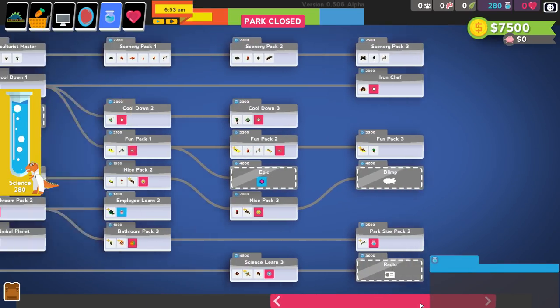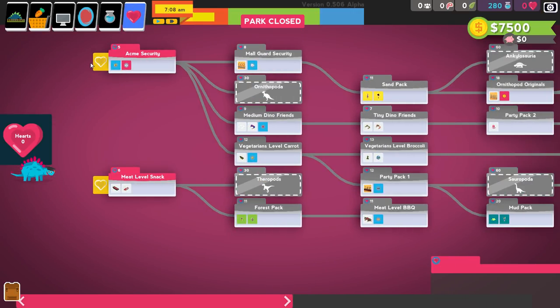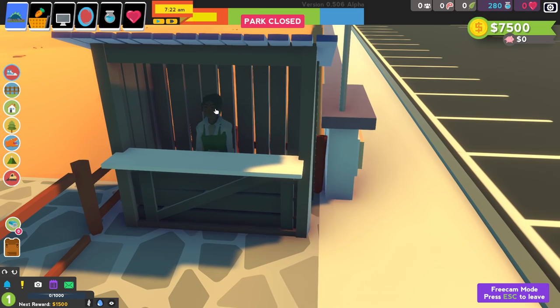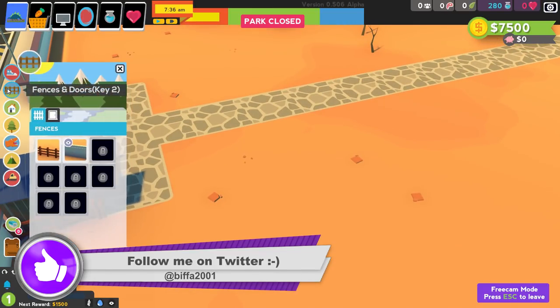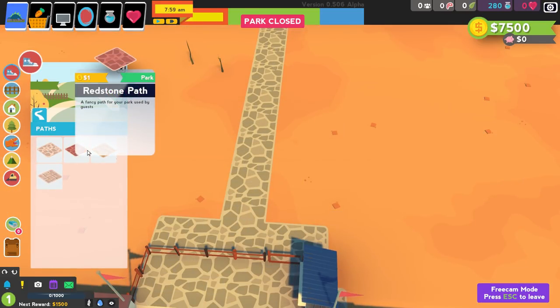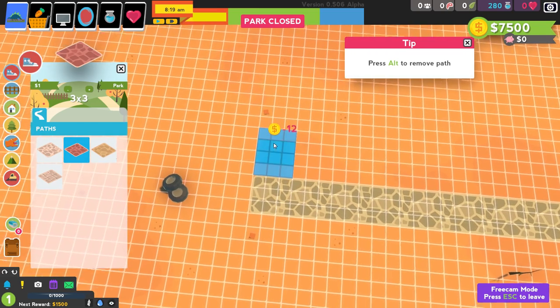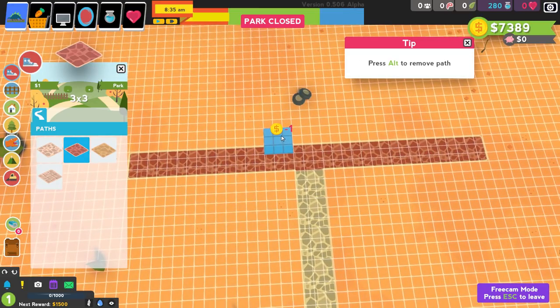We're going to open up the portal and our scientists are going to go and explore, although I'm not entirely sure we have a scientist yet. This is the research tree with all the stuff we can unlock — so much going on. These are the hearts we can spend for dinosaur stuff. Let's dive in. We actually do have somebody in the admission booth. Let's start off by making an exhibit — grab the wooden fence. Actually, let's grab some paths first: standard path, redstone path, all costs one dollar. Let's go with redstone.